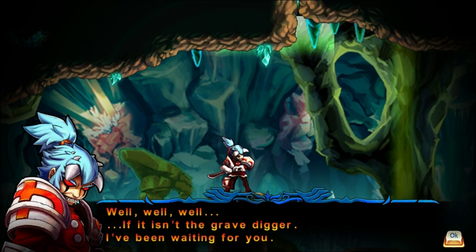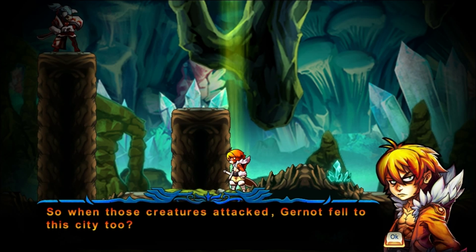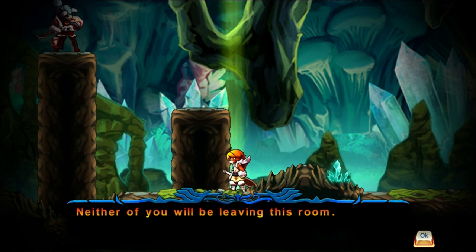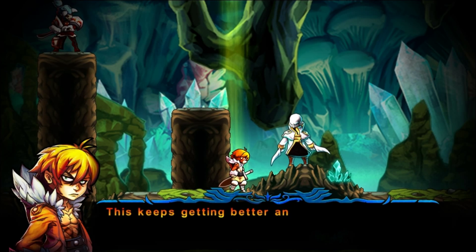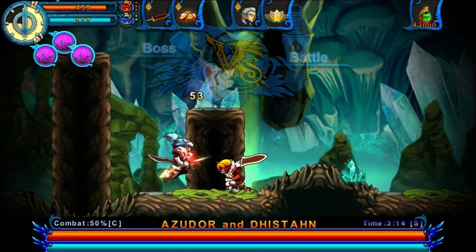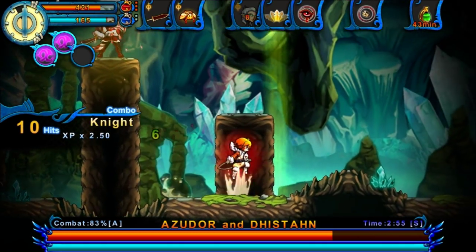We might recognize this guy — he looks very familiar. This is of course Gilda's brother, Azador. After a bit of back and forth between these two, somebody else jumps in: Dristen. If you don't choose to take Dristen's life, you'll have to fight him and Azador at the same time. It's a three-way battle — their attacks will damage each other, and they'll also be summoning enemies who will also damage each other. As far as I'm aware, it's the only place in the game where angels and demons are actually fighting each other.